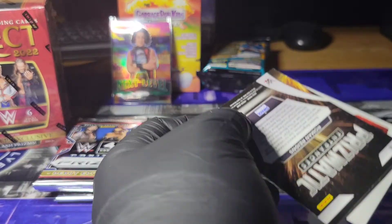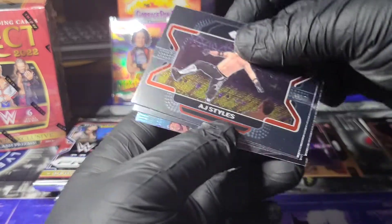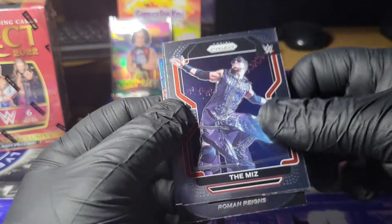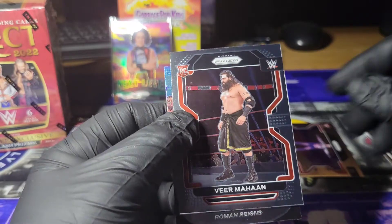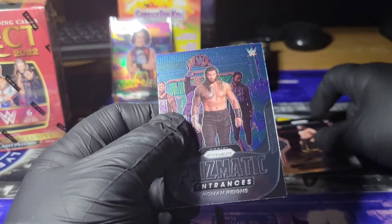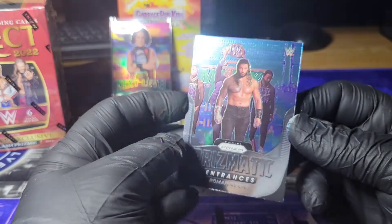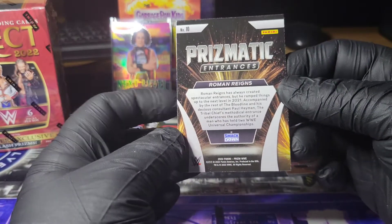I would bet that Select is going to have the better box, but you never know. AJ Styles. The Miz. Veer Mahan, rookie. And a Prismatic Entrances of Roman Reigns. There we go.